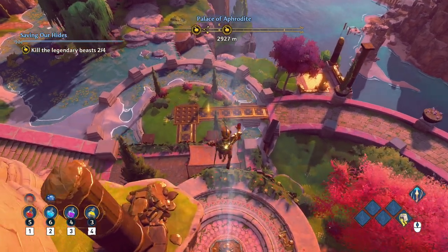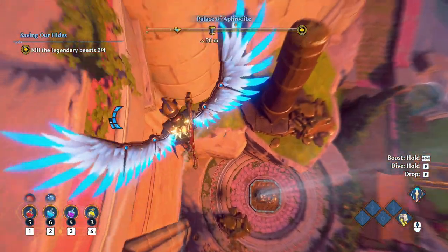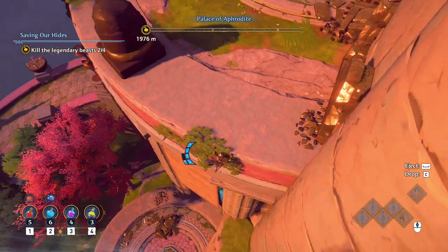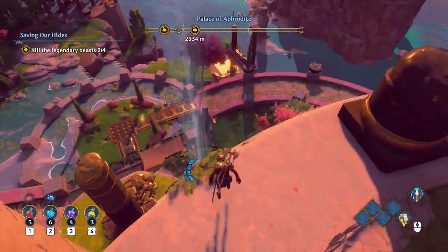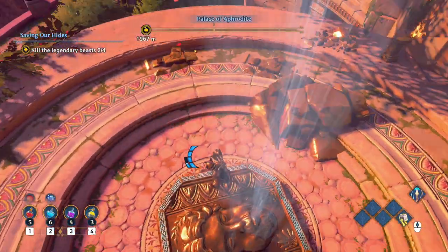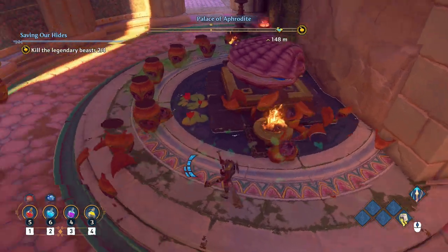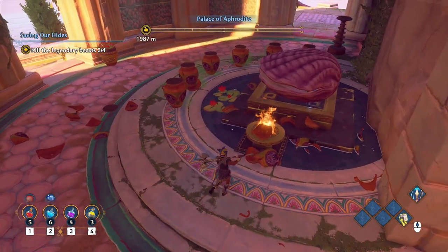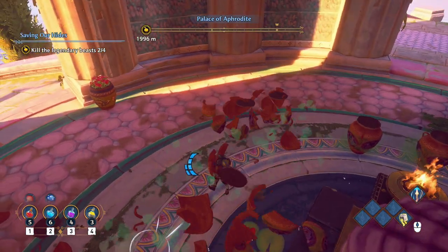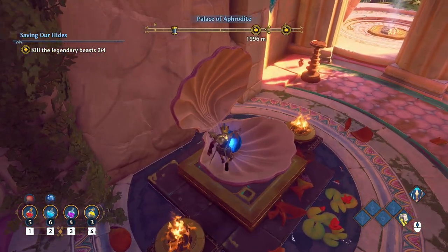I'm gonna hop down and we're getting the second piece, which is right below us. We're gonna try to hop down one more time — there we go, that's better. Now the second piece is in here. What we're gonna do is destroy all these jars, that's it, and the clamshell will open up. Basically just using shift and using my axe, we grab the second one.